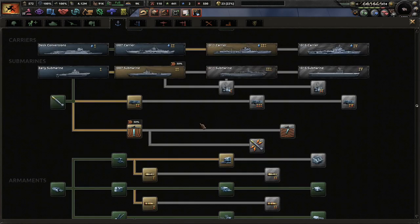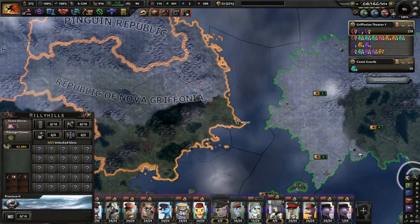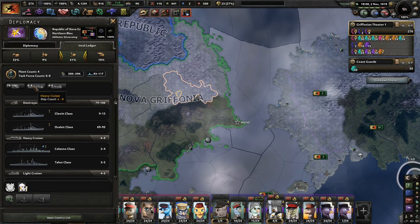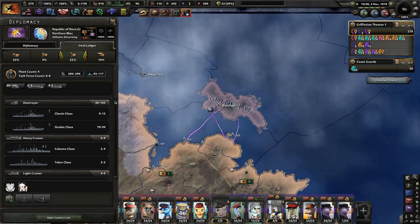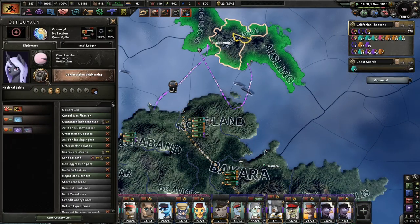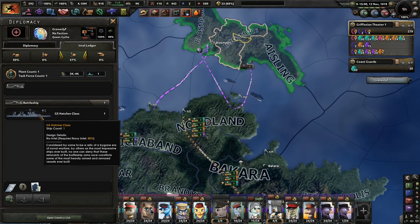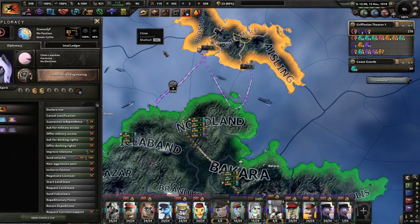Let's see how big a navy they have. They've got six to eight heavy cruisers, which means we'll probably easily be able to take them out. For Greencliff, they have a battleship — one to five divisions. We should be able to take them out pretty easily, but you never know.